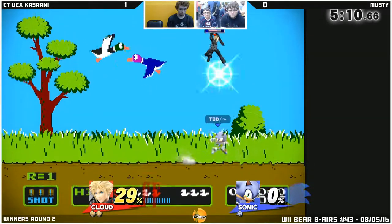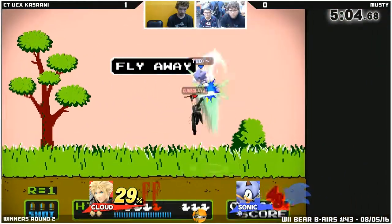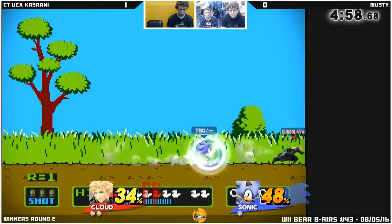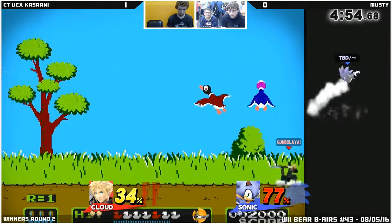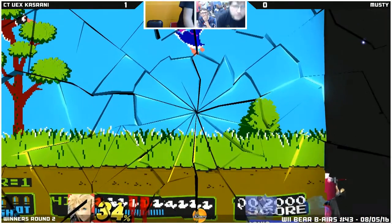And he's gotta be feeling that. Vex just keeping pressure in, dashing in with the dash attack as well and keeping him out with the up airs again — so hard. He's already lapped him in damage. Just whiffed on that finishing touch. Vex displays such cautionary play, and then another spike down the side.